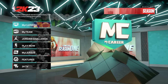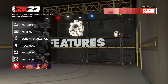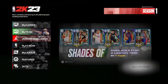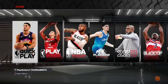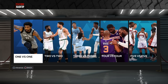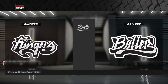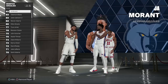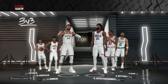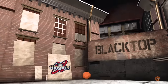Let's get into today's video. Step number one: go to Play Now. Once you're in Play Now, go ahead and play some Blacktop. You can choose one-on-one, 2v2, 3v3, 4v4, or 5v5 — it doesn't matter. For example, we'll go 3v3. Just choose anything and go ahead and start a Blacktop game.